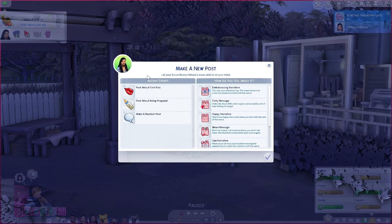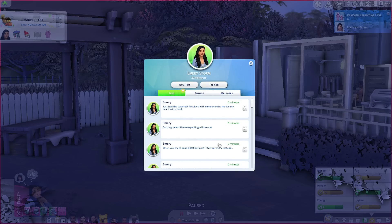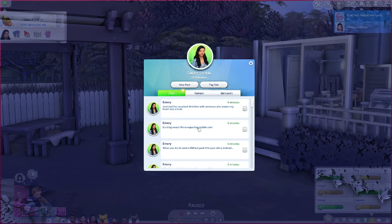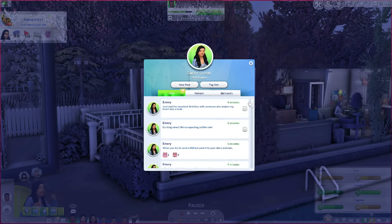That might be kind of all I can show you guys today, but as I continue to make more posts this is pretty cool. She has so much to say even if she's already made a post about it. It says: 'When you try to send a DM but you post it to your story instead. Exciting news — we're expecting a little one. Just had the sweetest first kiss with someone who makes my heart skip a beat.' This is so cute.